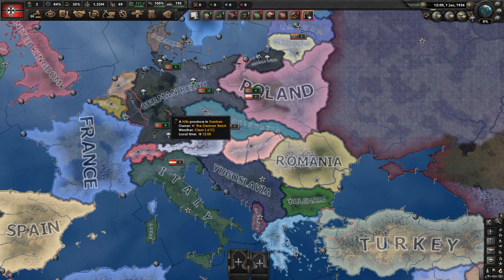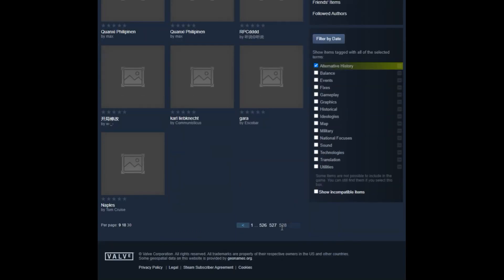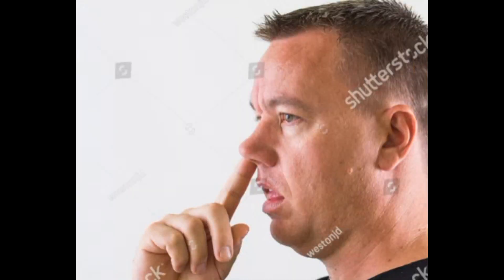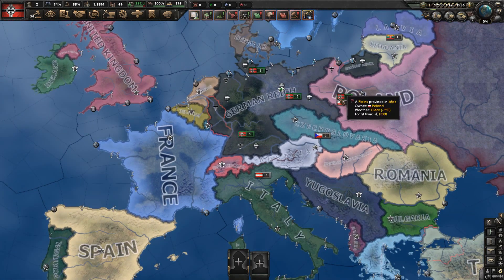People often have different ideas for alternative history in Hearts of Iron. You can look at the Steam Workshop page and see 528 pages of stuff - perhaps not all equally legitimate for alternative history. However, we are not all computer hacker nerds, and a lot of us are actually a little bit stupid. So that begs the question: how does a normal person mod this game? Well, it's not that hard.